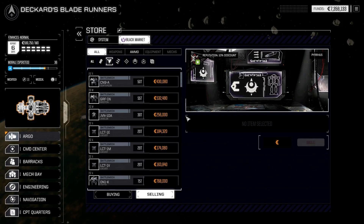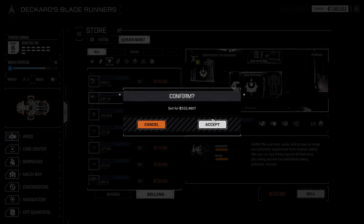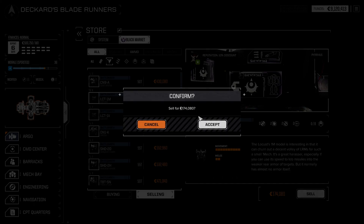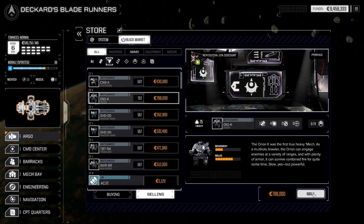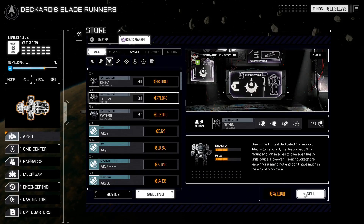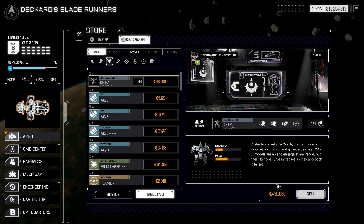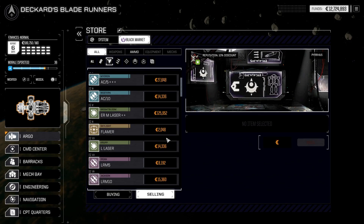We can sell things we don't need. One of the interesting things about playing career mode is you don't want to just sell these mechs willy-nilly - you have to actually hold on to one of each because it ups your score. The whole point of playing career mode is to try to get a max score by 1200 days. I'm 100 days in and I have all these mechs - it's an Orion that I got first, and I have pieces for a Thunderbolt.